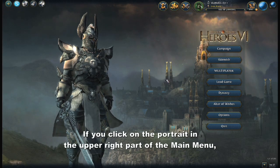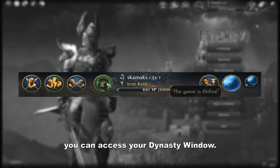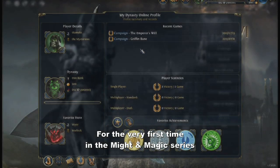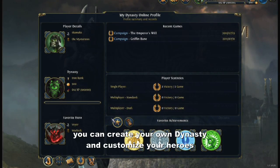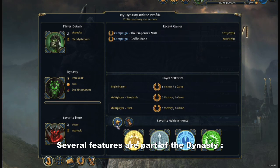If you click on the portrait in the upper right part of the main menu, you can access your Dynasty window. For the very first time in the Might and Magic series, you can create your own Dynasty and customize your heroes with powerful Dynasty weapons and traits. Several features are part of the Dynasty.